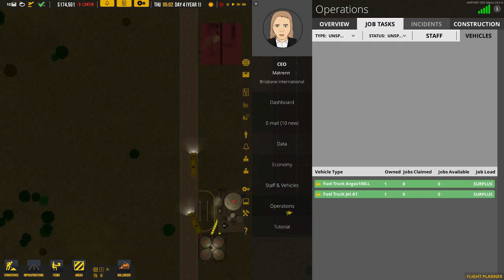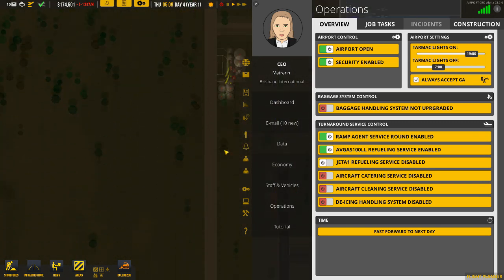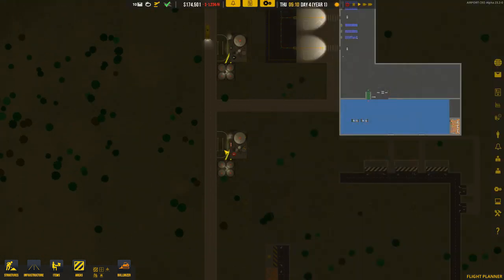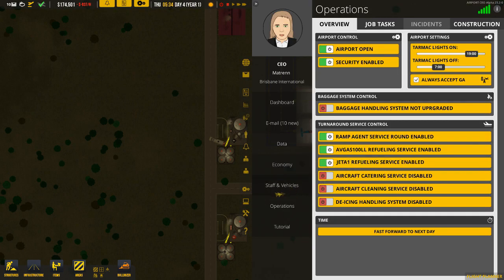The last thing we need to do is go to the Operations tab on the overview and turn on Jet A1 refueling services. Obviously we need the Jet A1 truck to make its way up and get some fuel first, which is what it was requesting. Now we can turn on the Jet A1 fuel services and we're good to go.